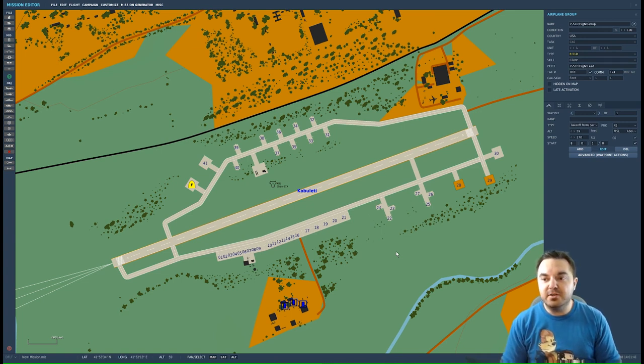Just to get the basics set up in a mission, I'd start with Takeoff from Parking Hot so you can jump in, test unit placement, and have a more streamlined testing workflow. You'll also notice that when you set a ground-start type, it updates the altitude of the airfield. I can also set which parking spot I want — I want spot 29 because I can taxi straight out to runway 25 and turn left to take off.